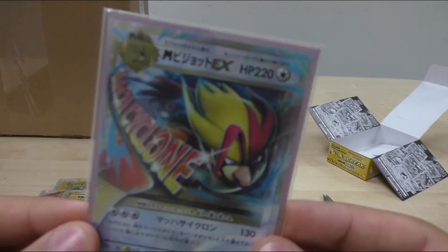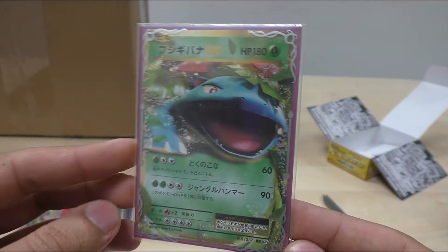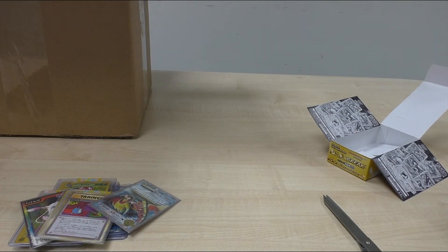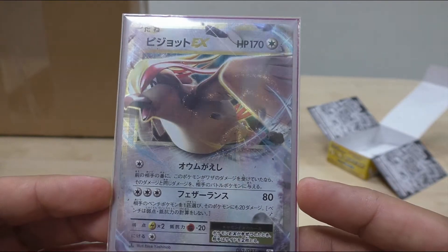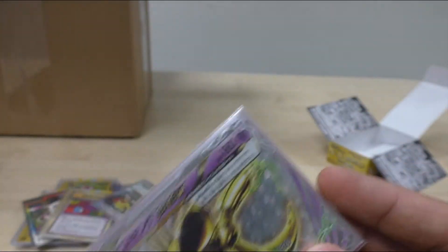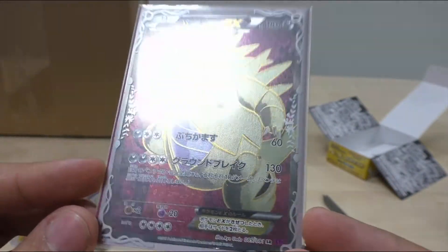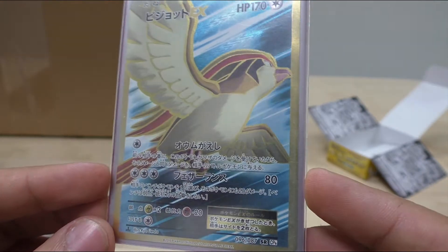Next up we have the Mega Pidgeot EX — I think I already have this one, but it doesn't harm to have two. We have a Venusaur EX on the back as well. And you may see in some next videos coming up that we may see a lot of this guy. We have the standard Pidgeot EX. And Nidoking Break there, looking very nice. Next up is a Tyranitar EX Full Art — this will go towards my Full Art collection that S.O. Resistain is helping me out with. And we have another CP6 in the Pidgeot EX Full Art, looking very nice indeed.